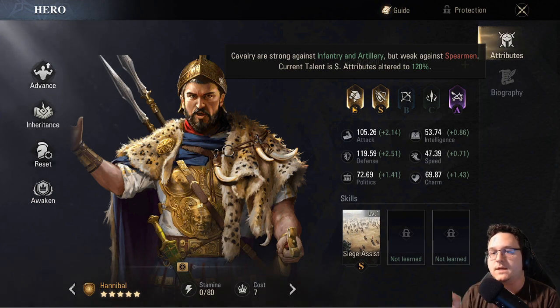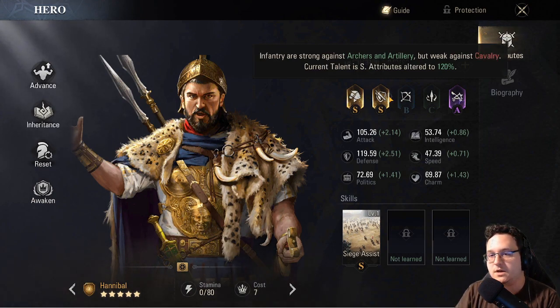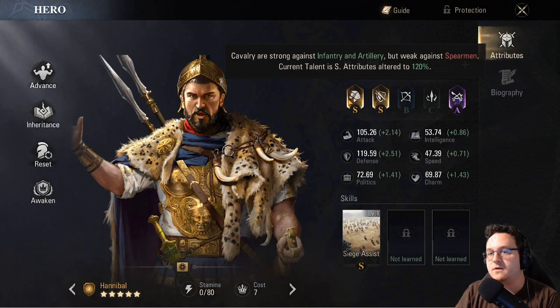The most important thing is you want to pick three commanders that all share at least one troop type that is S tier. For example, Hannibal is S tier in both infantry and cavalry. So if we wanted him to lead our main squad, we'd want to find two other commanders that also have S tier in one of those troop types. These bonuses are very important.